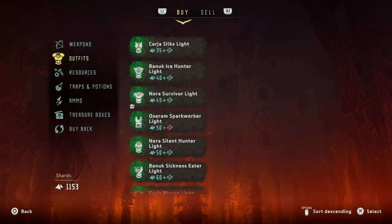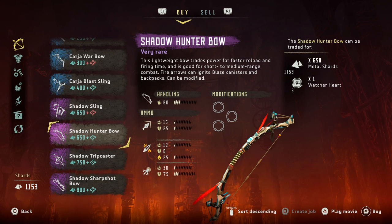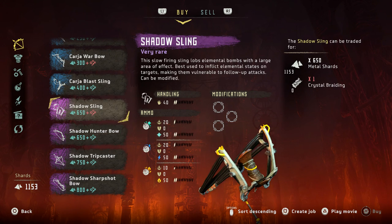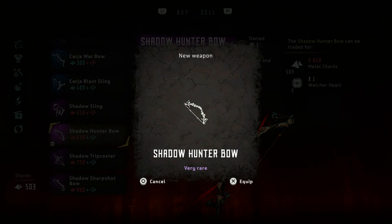We need a new bow badly. We're going to get the Shadow Hunter Bow — yeah, I like the sound of that already. We have enough for it. There's a purple 'very rare' indicator on metal shards — I don't know exactly what it means, but if it's stronger that's all I care about.